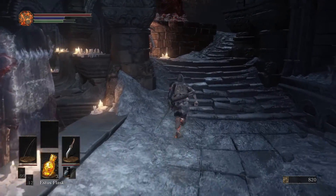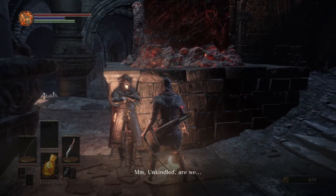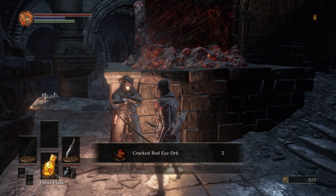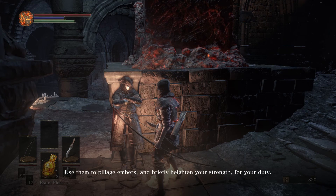Hello guys, another quick video showing you how you can start to PvP by invading other people's worlds in Dark Souls 3. Once you've reached Firelink Shrine you can climb the stairs and at the back of the room leaning against the centre throne is an NPC called Leonhard.